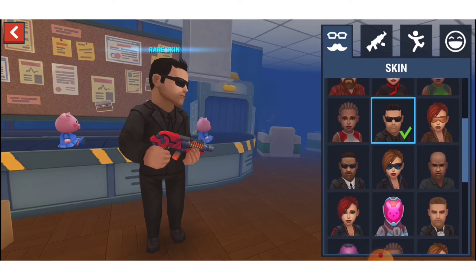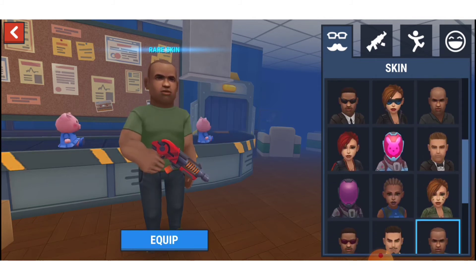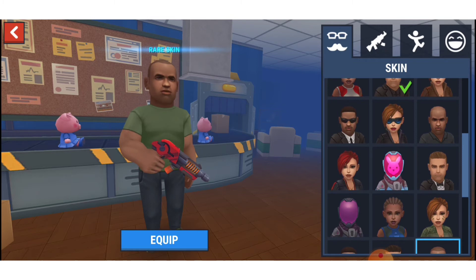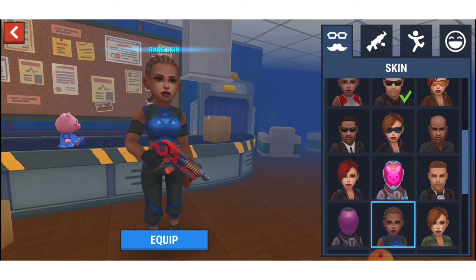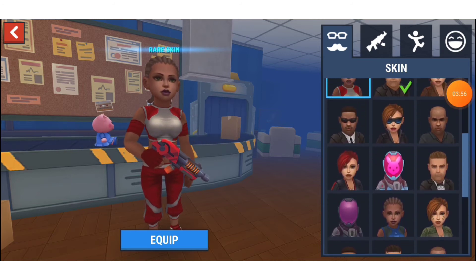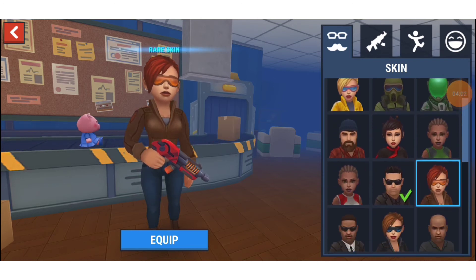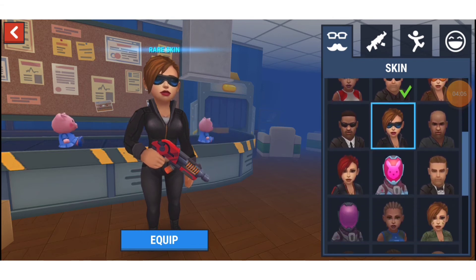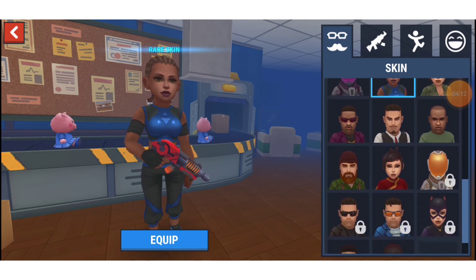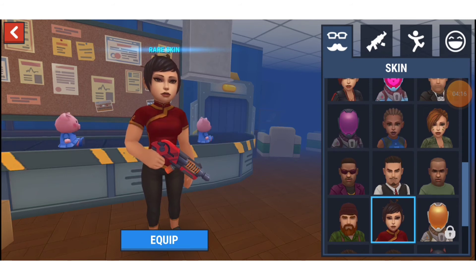On to number 5. This one — same thing, just wearing a different outfit. I could go on all day with this. This one and this one — what is the difference between those two? Also this one, adding on with this one, same thing except it's a rare skin. All the ladies have the same hair design. All the black ladies have the same hair design. And then all these ladies have the same hair design too.